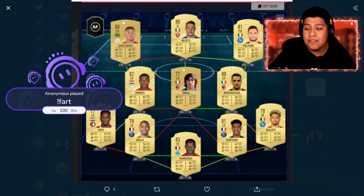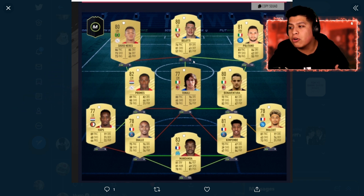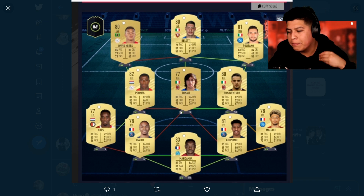Someone did say you should try and use Rebich right here. Yo, Anonymous, thank you for the 100 bits. He said Rebich would be a better option and I do agree — Rebich looks like a beast. However, he might be a little bit more expensive. But overall this team looks really nice, and the triangles and everything here — beautiful.